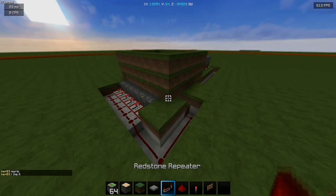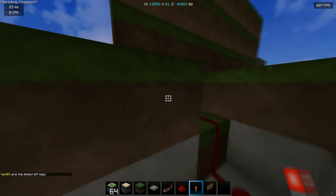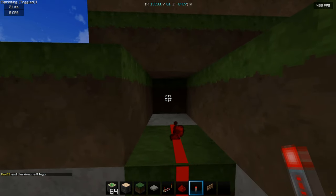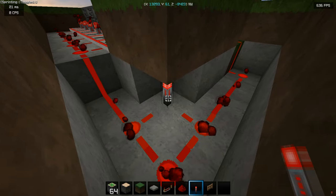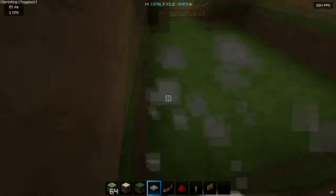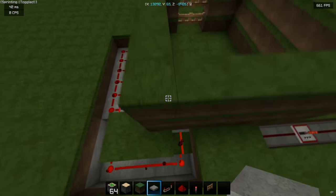What you do now is you need to activate the drop down and then put a redstone torch on the drop down. So what I do is break this block right here, place that, and then place it on the drop down. Now make sure you break this first torch that you placed - otherwise it doesn't pull. So break this redstone torch, and now if you pull it it should work.